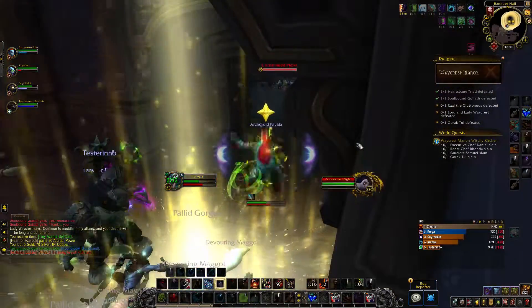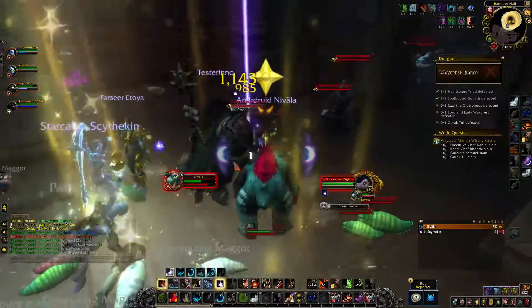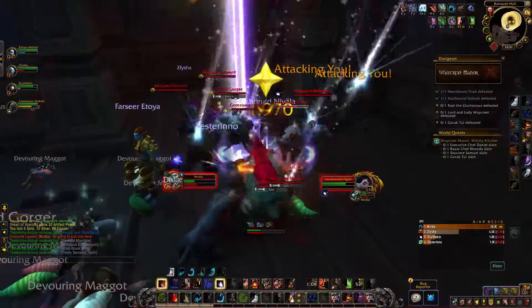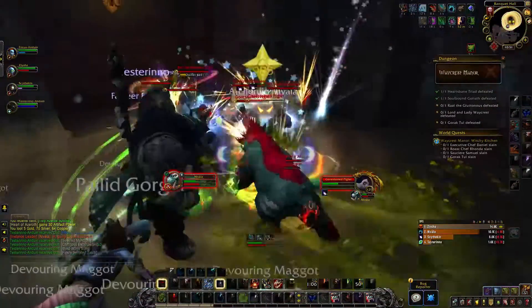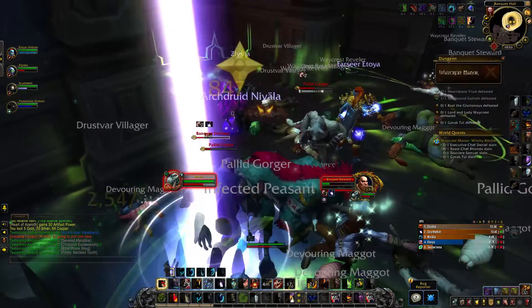At the boss room, I recommend pulling all the trash into the hallway so that no one accidentally pulls the boss, and it is best to not pull the entire room all at once. You will have to clear this room though, as you do not want to be fighting trash and the boss at the same time. Here you will find some Pallid Gorgers — these just do a frontal cone called Wretch, so the tank should face them away from the group.